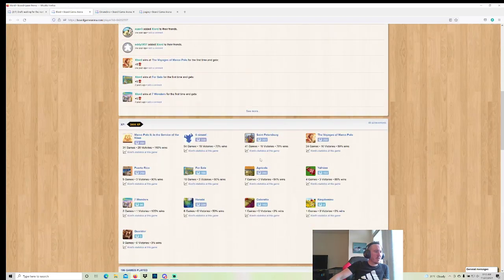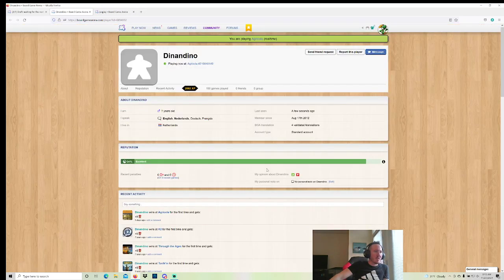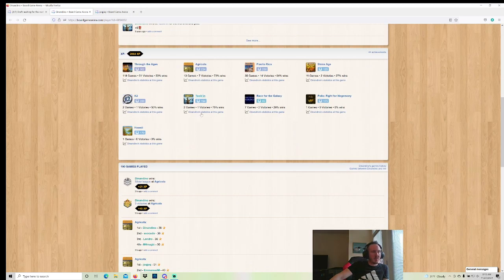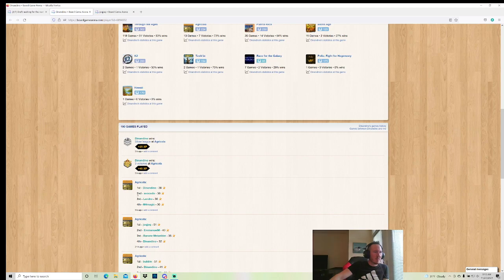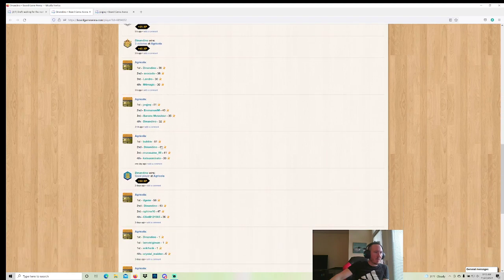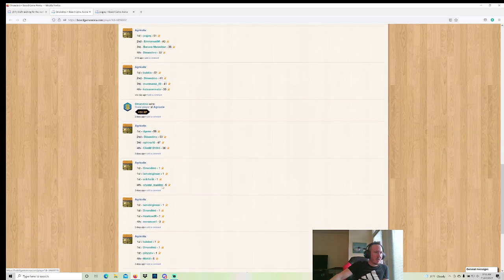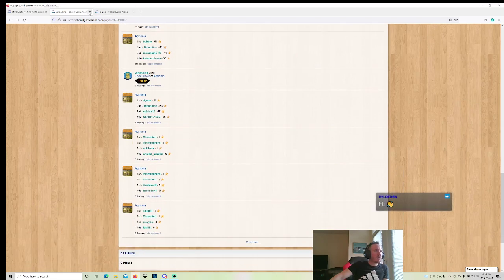Opponents: Exlord — hasn't played much, could be reasonably good, could not be — hard to say. Dino Dino hasn't played much, could be reasonable, could not be. Won a game with 39, that's not a great sign. Scored 32, scored 41, lost a lot to Bubble. Did score 53 here, so who knows? We'll see.